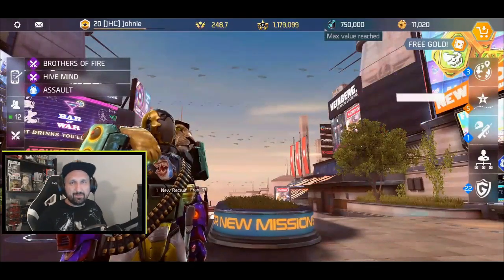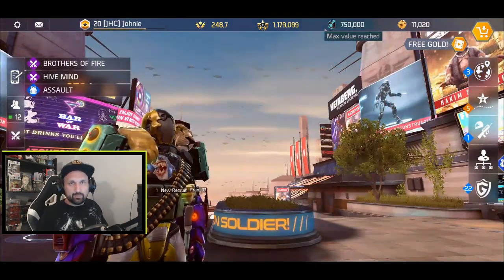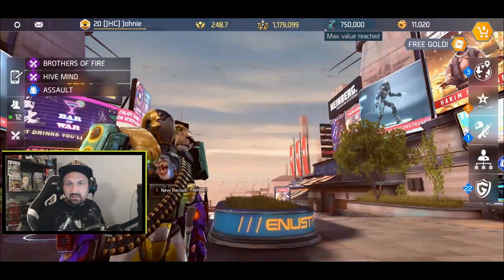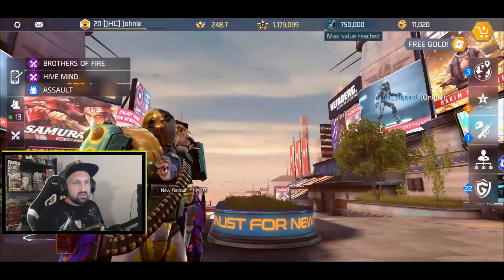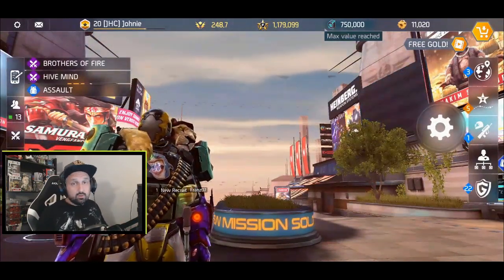Hey, what's up guys, Johnny here. I'm back with more Shadowgun Legends. In yesterday's video I did open my fashion icon of the week rewards with you guys — I didn't know what to expect. I got three tokens for Pedro's wheel. Some guys say it's not much of a reward, but like I said yesterday, it is totally free — all you got to do is share your swag and you get some free spins at Pedro.